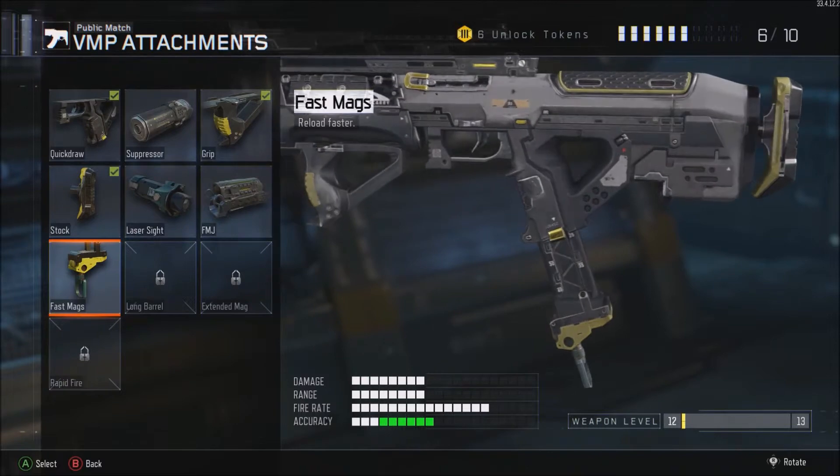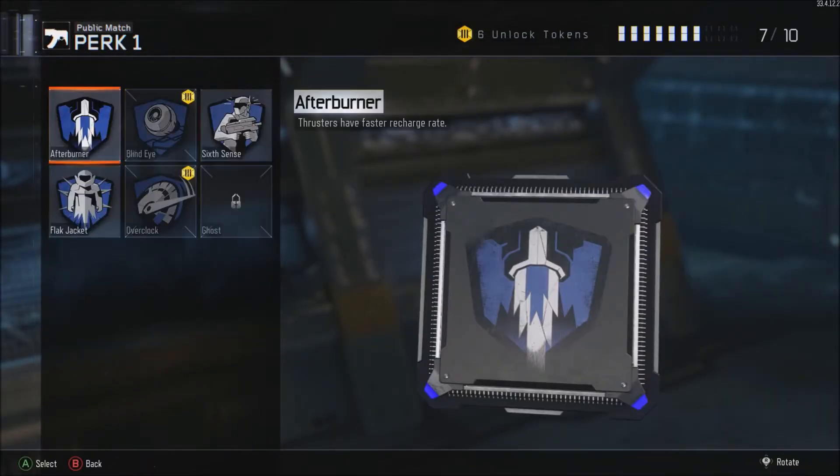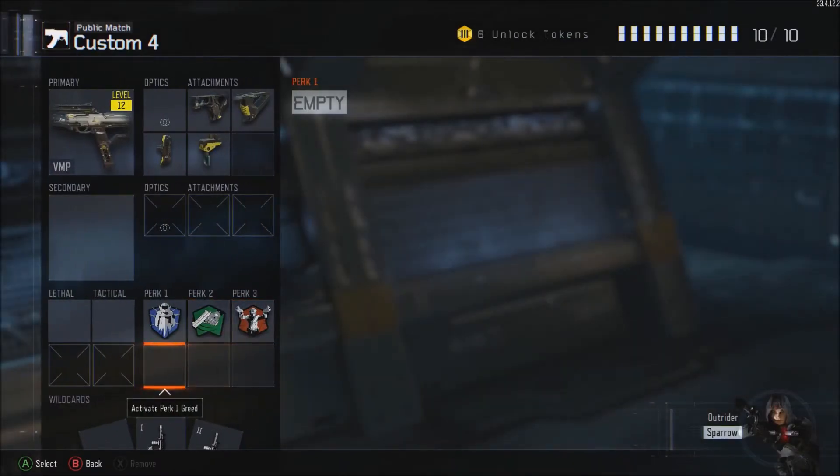You don't particularly need Fast Mags, but it really does help. Use it without Fast Mags and then use it with Fast Mags and you can see you will improve a lot. Perk one is Flat Jacket, perk two Fast Hands, perk three Gun Ho.